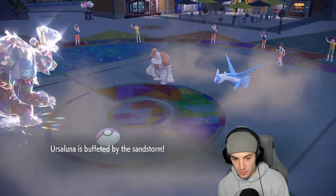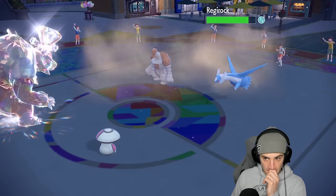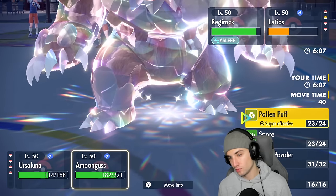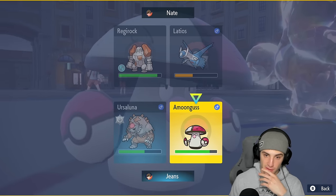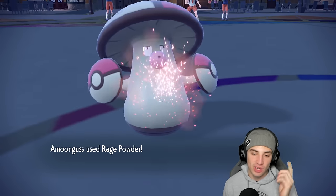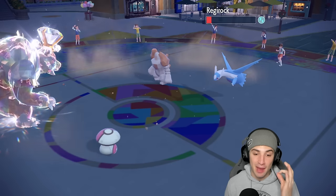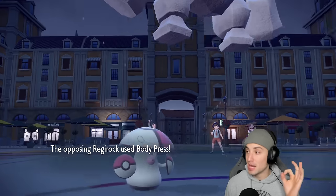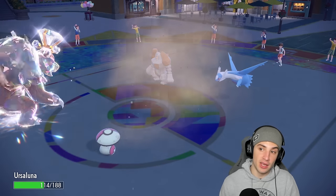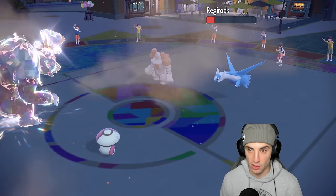From here I might just Palm Puff Ursaluna again. I'm just gonna Rage Powder this turn. Latios protects — perfect. Rage Powder because Regirock's waking up. Earth Power flies but doesn't pick up the KO. Regirock wakes up and there's Body Press — Rage Powder working perfectly. From here I'm just gonna Rage Powder again. Once I land this Hyper Voice it should KO both Regirock and Latios. If they KO my Amoonguss that'd be fine — Ursaluna is really thriving.